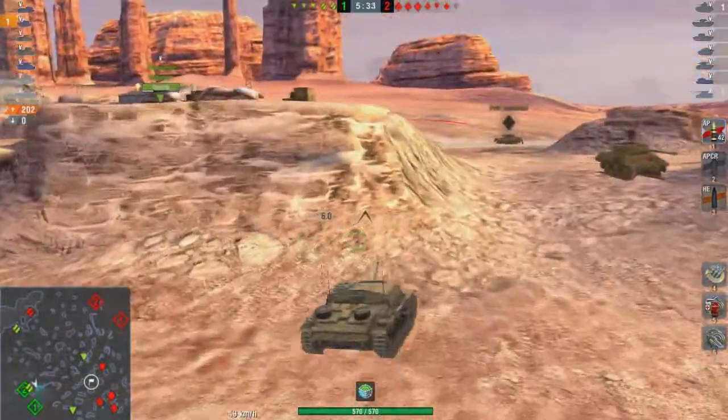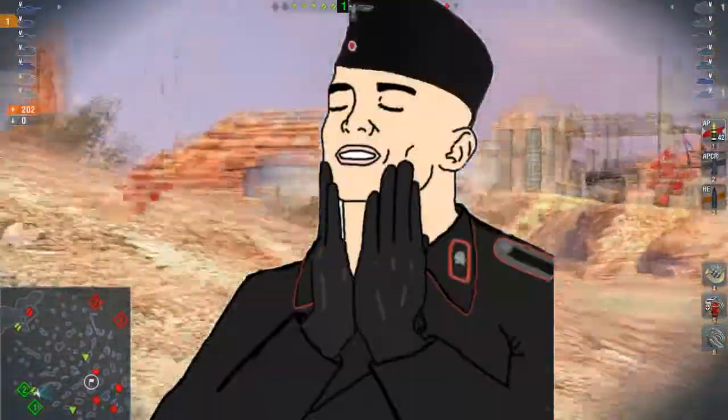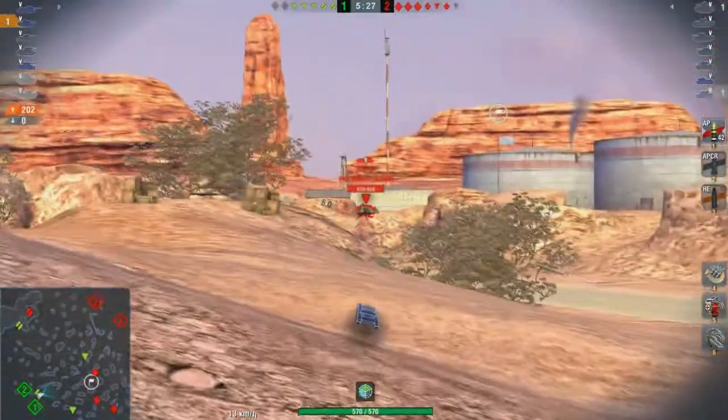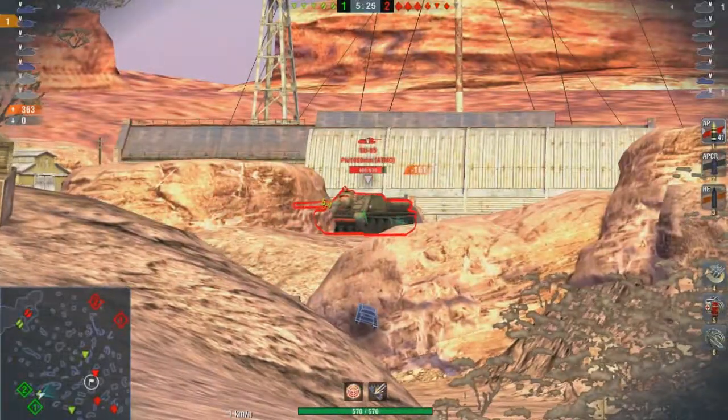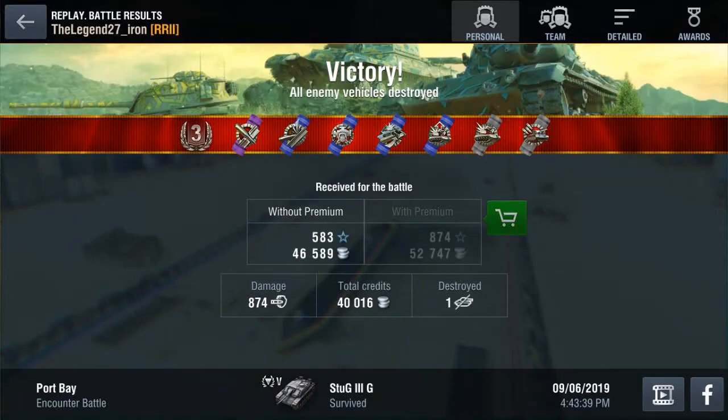The Stug 3G is a tier 5 German tank destroyer, and proof that German engineering is superior. This tank is played for two reasons: one is to continue the German tank destroyer line, the other is to farm huge amounts of credits.